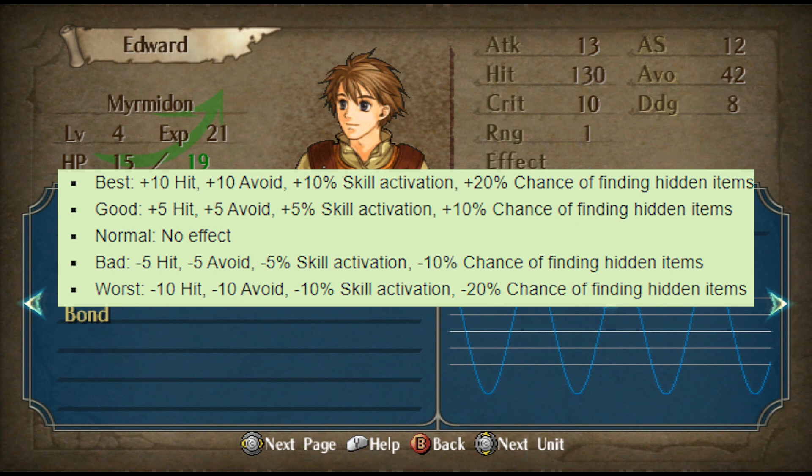Normal, which is when it's essentially close to the middle, there are no effects. And then when you get below the middle thicker white line, it becomes bad, and then the worst, which is minus five and minus 10 to those stats respectively.